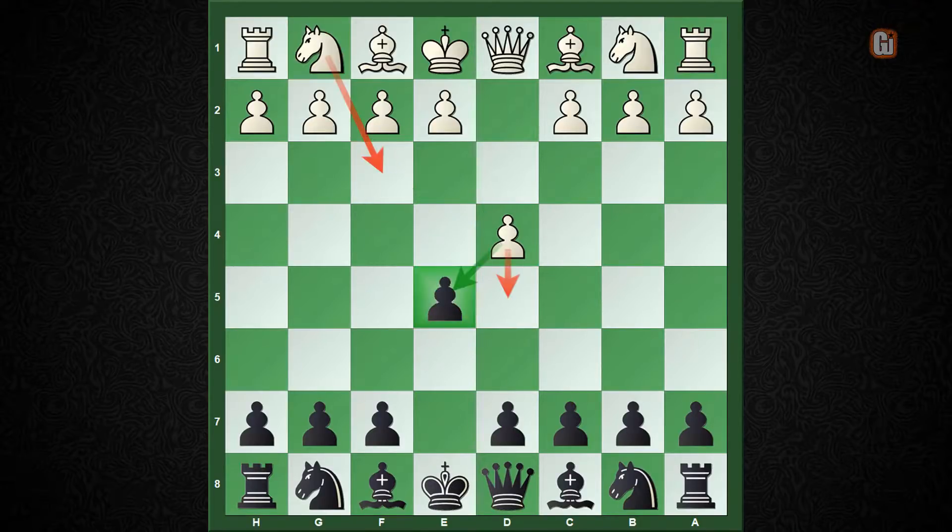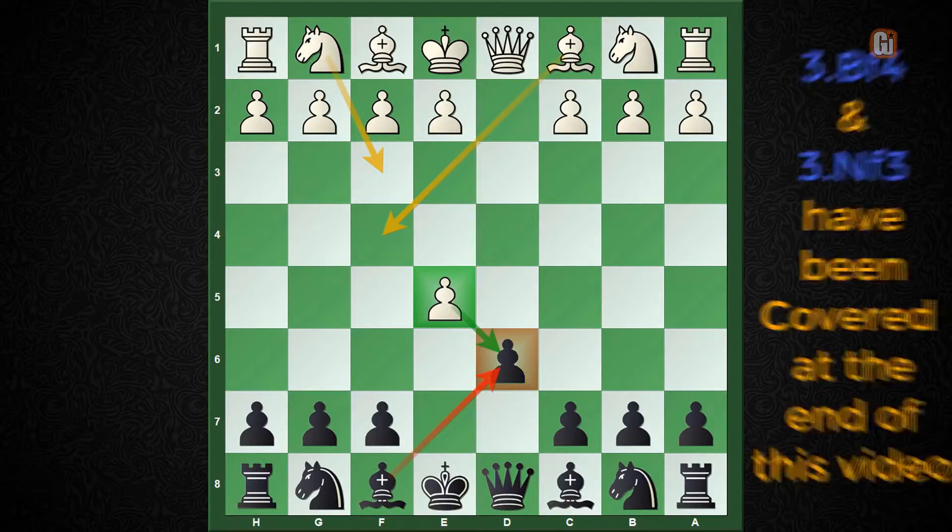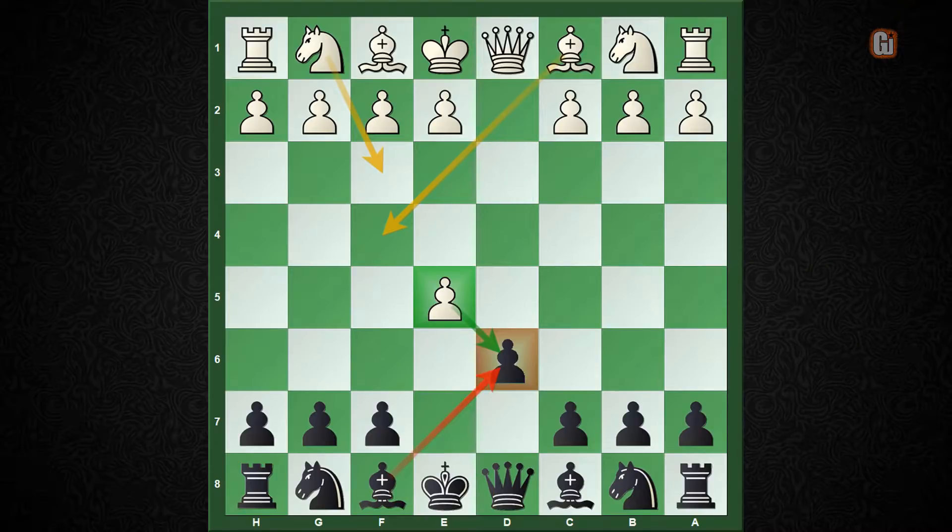Considering all these facts, white has to take on e5, and after that the Charlick Gambit springs to life with the move d6. At this point white has two options: take the second pawn or decline it with either bishop to f4 or knight to f3. If white accepts with exd6, which is more often played, black gets free piece development. If white ever plays e4, the position transposes directly into the Alapin Black Ban Gambit covered in the first part.